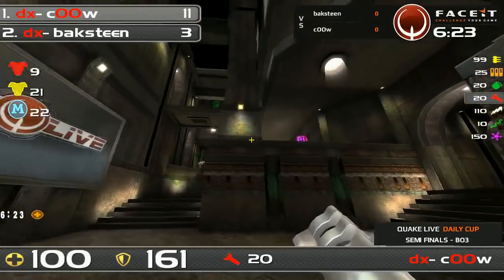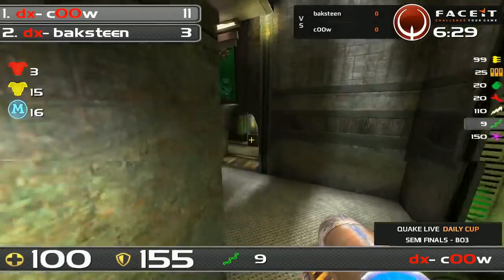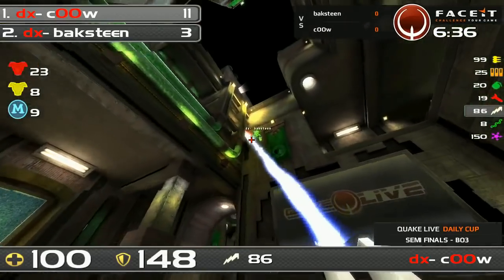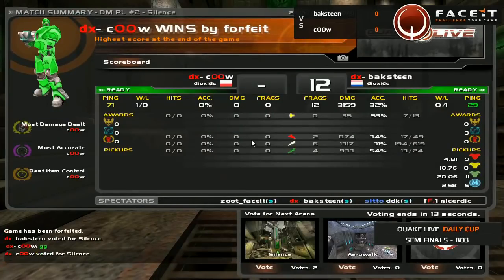With four minutes remaining there's still a lot to see, but cowl isn't really showing any signs of weakness and bachstein really needs to do something. Bachstein is going to get taken down — 12 to 3 — and it's going to be GG. Cowl looking really mighty in the first map of this best-of-three.